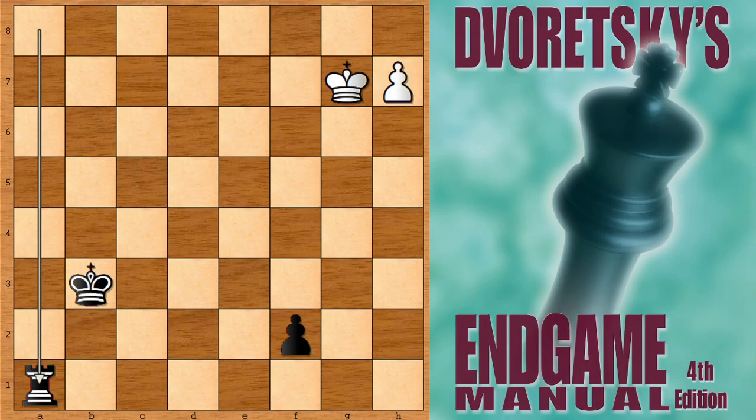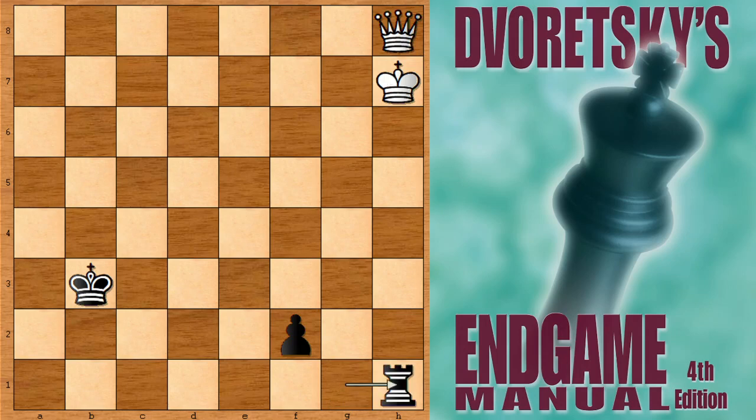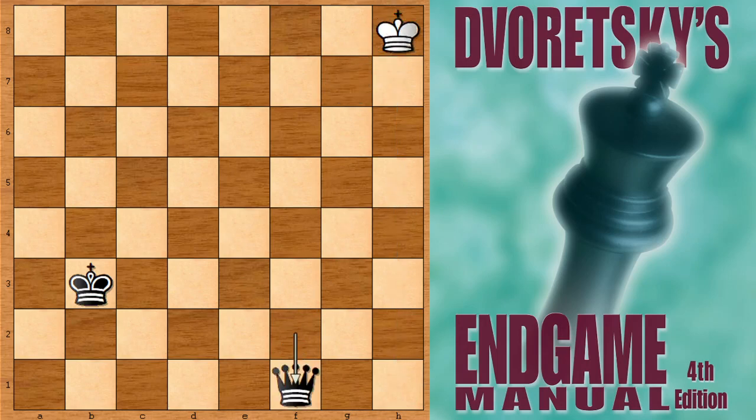If Lasker had promoted the queen, you can see what happens: rook to g1, and if the king goes to the h-file, there are only two possible continuations — checking the king and capturing the queen. That is losing of course: move the king and then capture the queen.